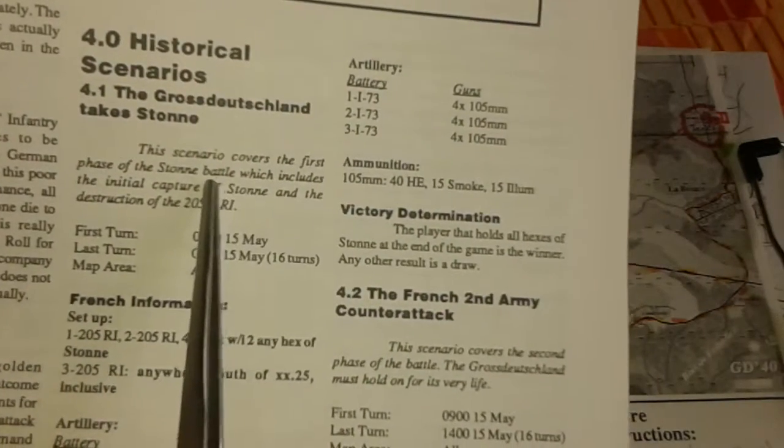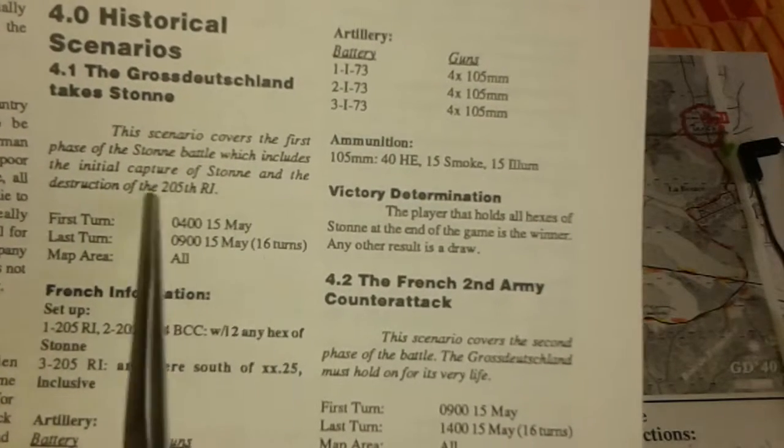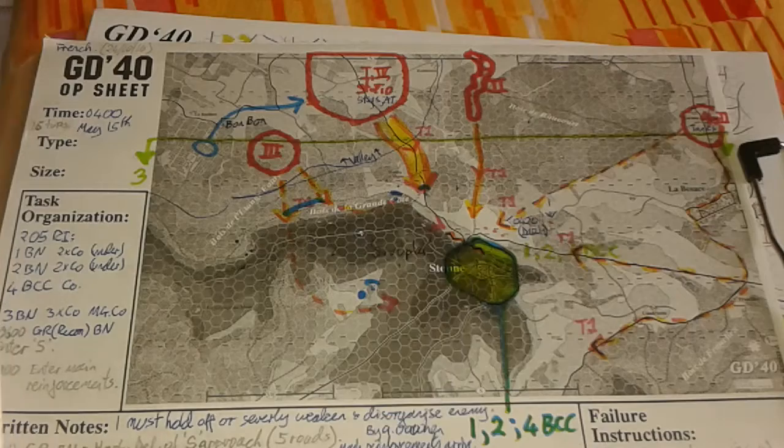The scenario description says it all as well. This covers the first phase of the Stahn battle, which includes the initial capture of Stahn and the destruction of the 205th R.I. — that's the French infantry.